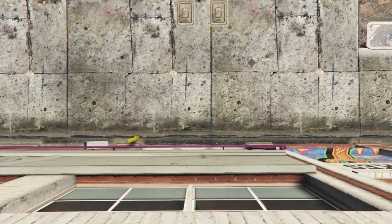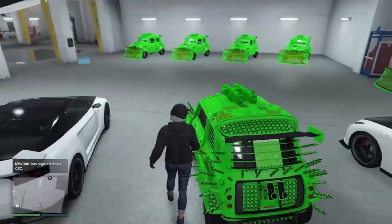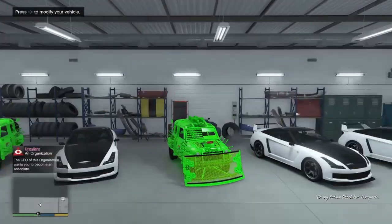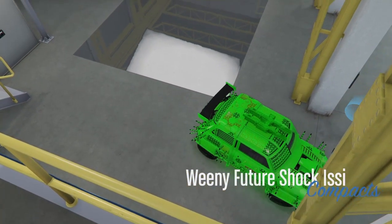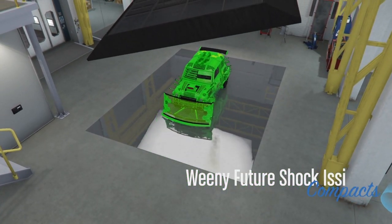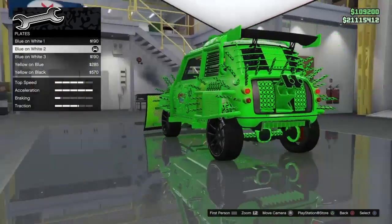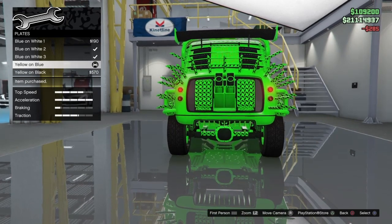So once you're in, all you're going to do is get into the car that you want to duplicate — I'm using the Issi. You just want to click right on the d-pad to modify your vehicle. From here, just go into the cutscene and go into the garage, and then you just want to change the plates.